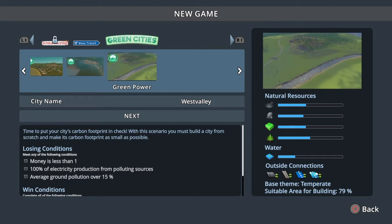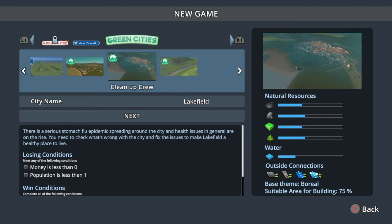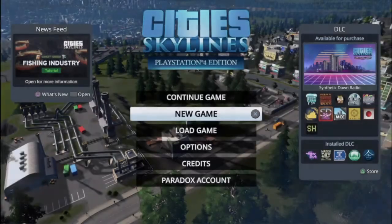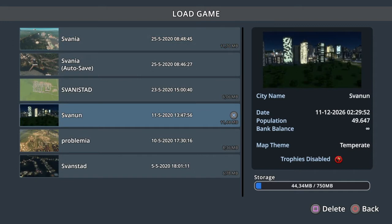Lavender Lake is tropical and the theme for another is boreal. For the scenarios we have City of Gardens, Cleanup Crew, and Green Power. Green Power is all about using green energy. In Cleanup Crew it's all about the recycling center. City of Gardens is purely about placing parks and getting more people.